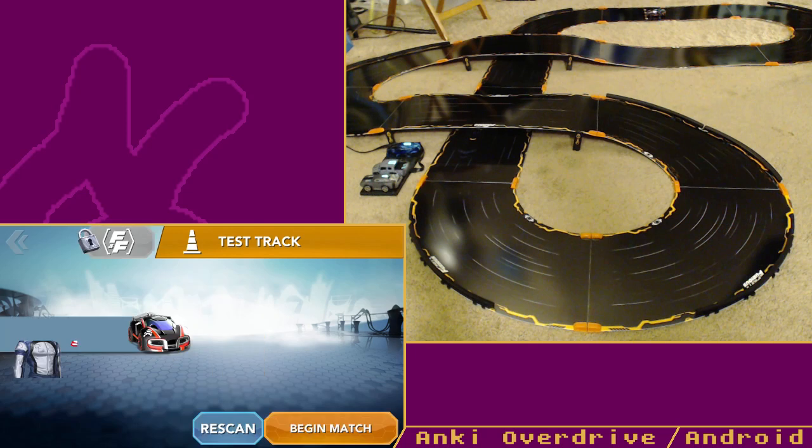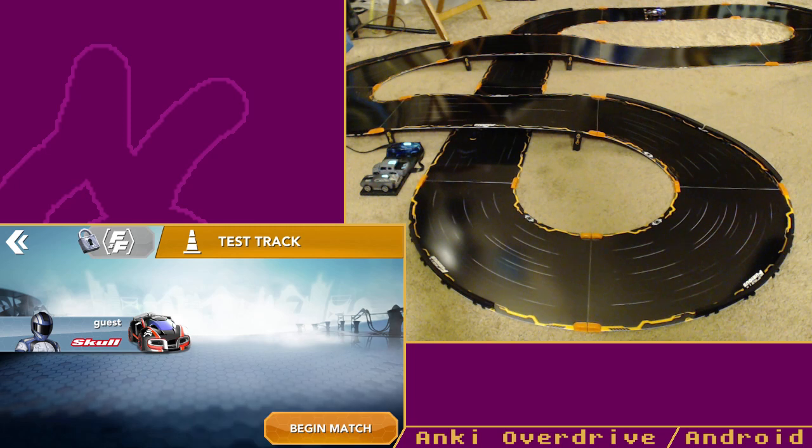It stops at the start line — track scanning complete. One minor issue I ran into: when setting up, I tried to use both start lines, but you can only have one at a time, so that limits your track options. There are also expansion packs — crossroad segments, jumps and stuff — which I kind of want to get. They're cheap but a little hard to find.